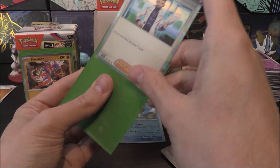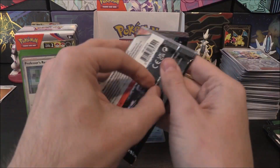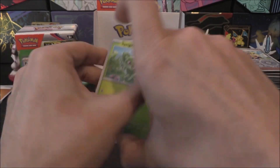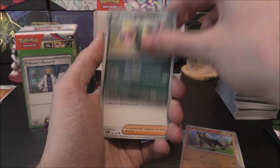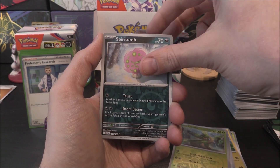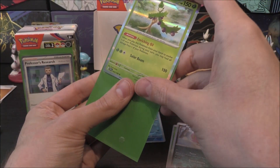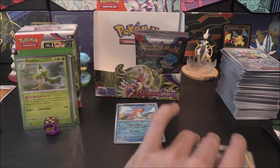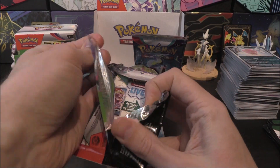Three supporter reverses in a row — done it in the second booster box! That could have been anything, but it was Penny, Arven, Professor. Next pack: Sprigatito, Flittle, Houndall, Seviper, Youngster, Flaffy, Blissey, Tropius Reverse, Spiritomb Reverse, and an Arboliva holo with Fire Energy. Arboliva is quite interesting — when you evolve, you just literally heal all damage from one Pokemon. But it is a Stage 2, so it takes a bit of luck. Hopefully Arboliva gets some EX love sooner rather than later.